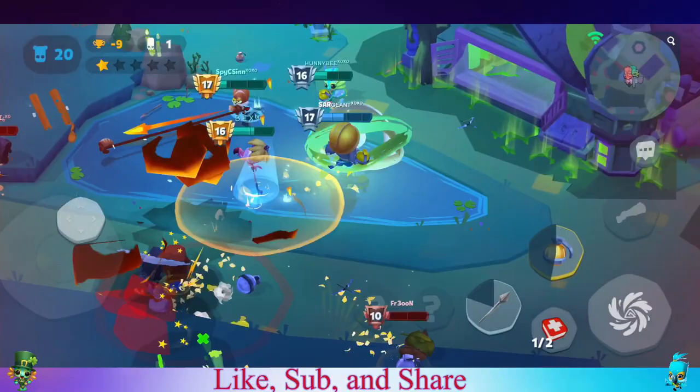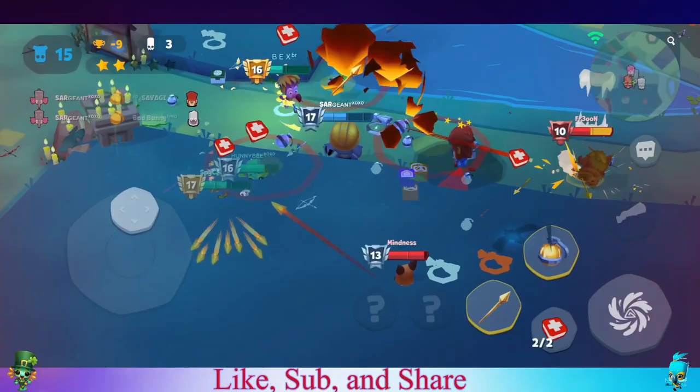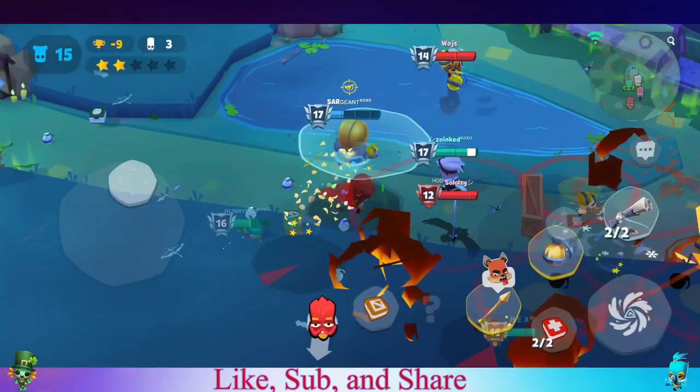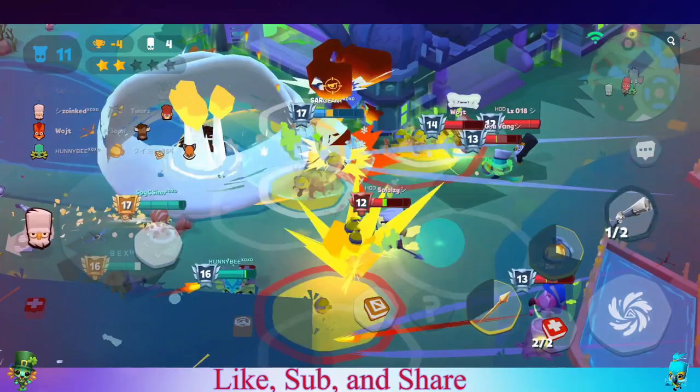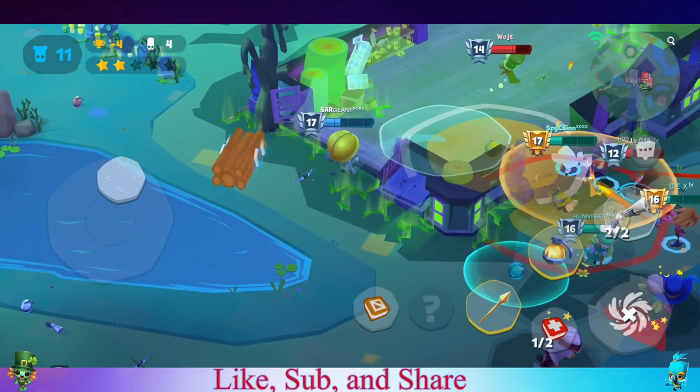I go for that Duke while the two teams are fighting. That was the big team's chance to take us out, but they got distracted by the small team — and the small team put some pressure on them. Finally getting a shotgun when the game is pretty much over. No shotgun the whole game, but it worked out. Comment below which game was your favorite and don't forget to like, sub, and share. Enjoy the rest of the game.